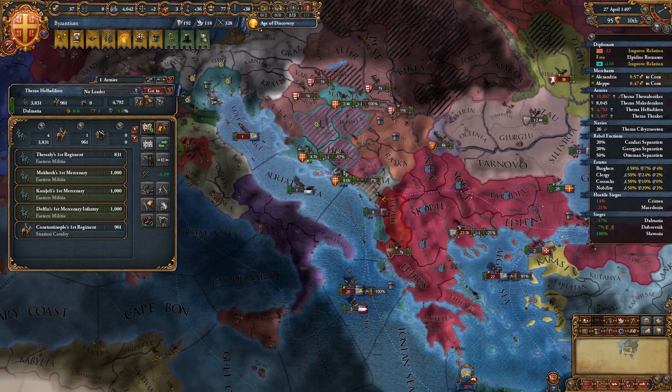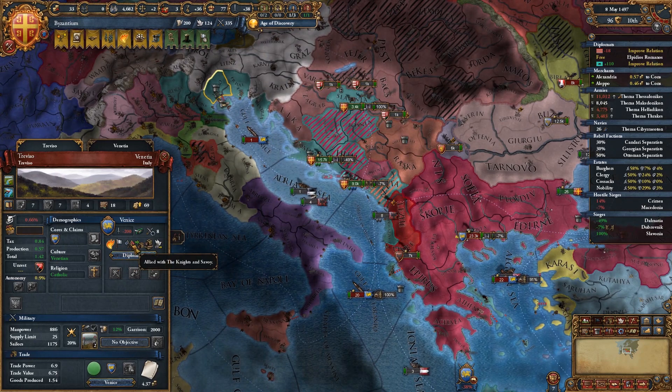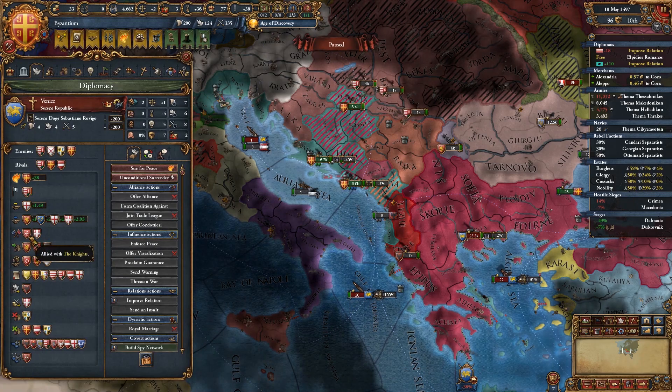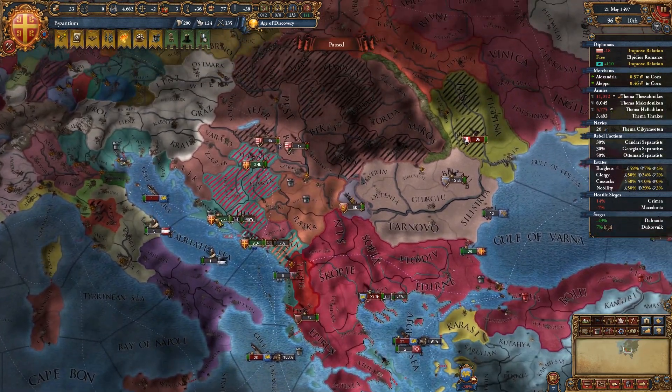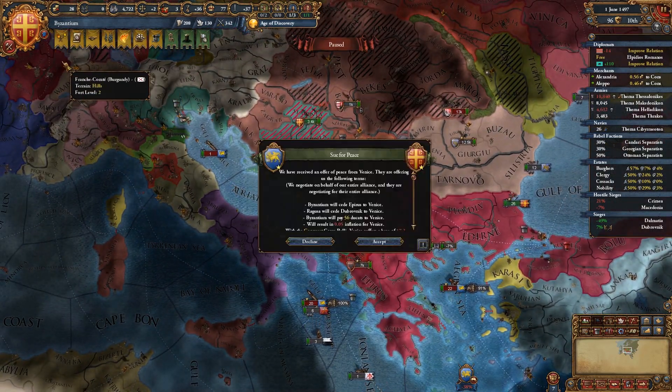We've occupied luckily all of these lands of Venice's over here. My only real hope is that maybe somebody else goes to war with them, but I think they just have too much stuff in their favor. They really don't have super strong allies, but I don't know if anyone really wants to mess with them.